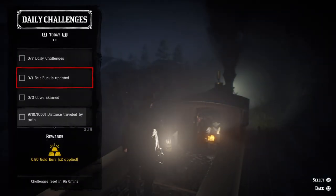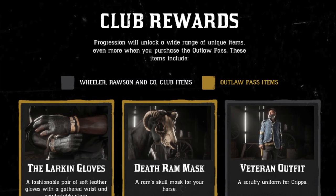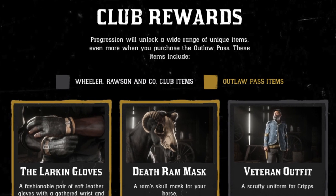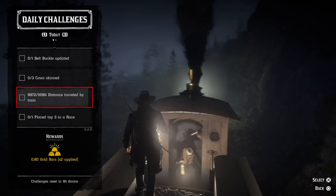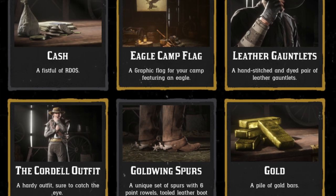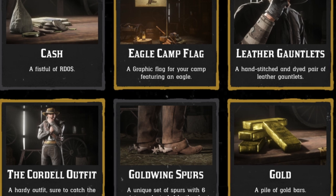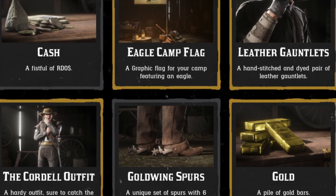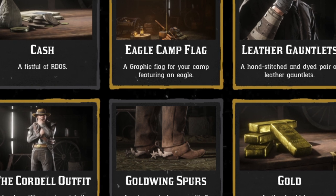There are also some pictures of the first rewards, and it will include the Larkin gloves, a death ram mask for your horse, a veteran outfit for cribs, cash, an eagle camp flag for your camp, leather gauntlets, the Gordel outfit, gold wing spurs, and a pile of gold bars.